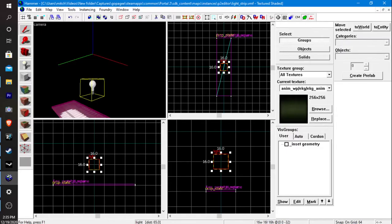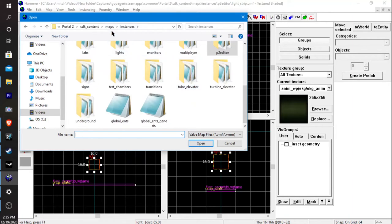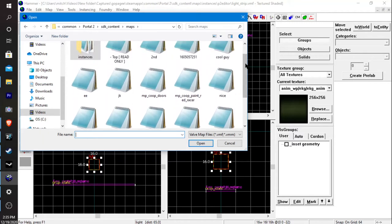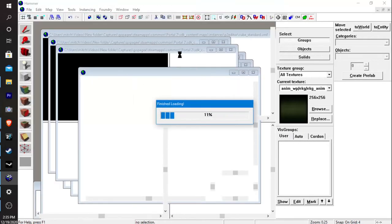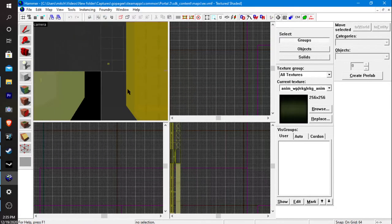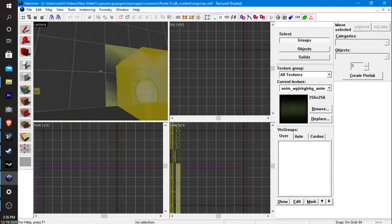Close out of this and open Hammer. Hit File > Open, go back to Instances > Maps — the map should pop up right here. My map was called 'EE' capitalized. Double-click on it and it does all this — loads everything up. Here's the level we have — you can see we came in through here, put a light right here, and there's a trigger here. You can go behind here and see all this cool stuff.